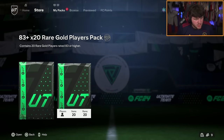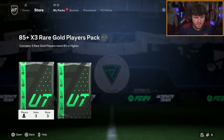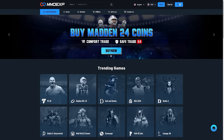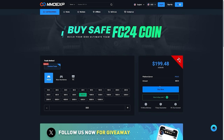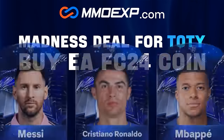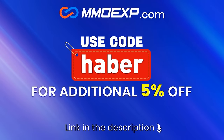We have so much content today — 85x3s, 83x20s, let's get some Team of the Year pulls. If you guys are looking for cheap, fast, and reliable Ultimate Team coins, check out mmoexp.com. Link in the description, save 5% using code HABER.